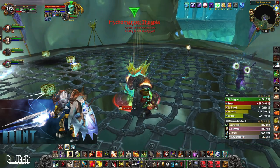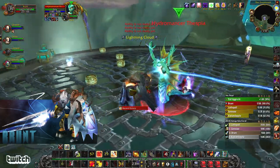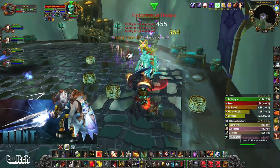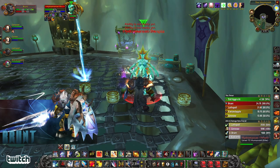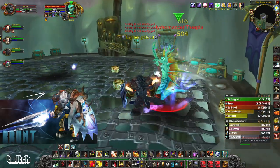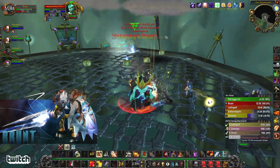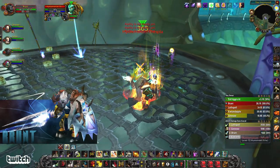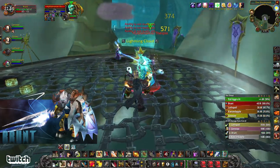Now we've got just the boss left. Lightning cloud again. Lung Burst — she casts that on someone, it deals damage. I believe it can be dispelled. Magic dispels. Enveloping Winds is a magic effect. Paladin healers, priest healers — paladin and priest in general can dispel magic. Druids and shamans cannot.